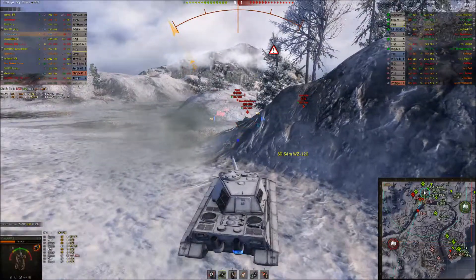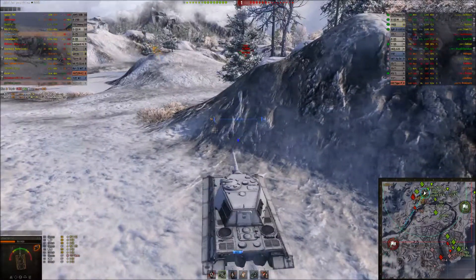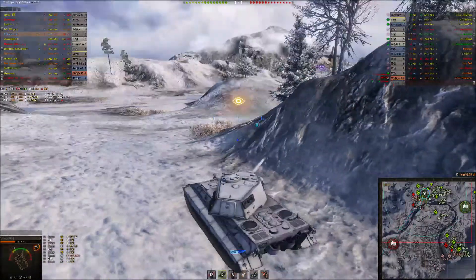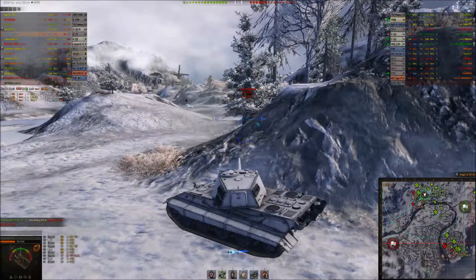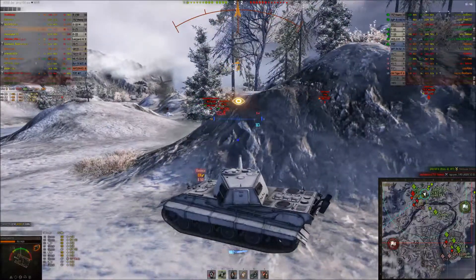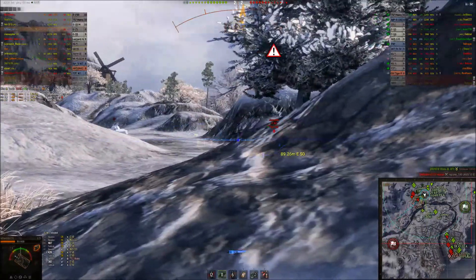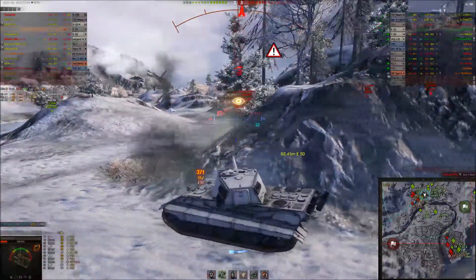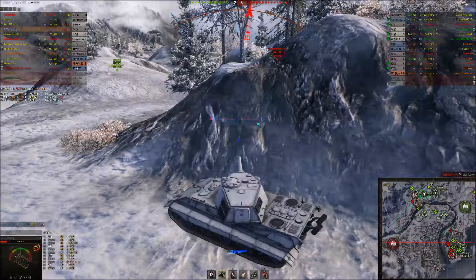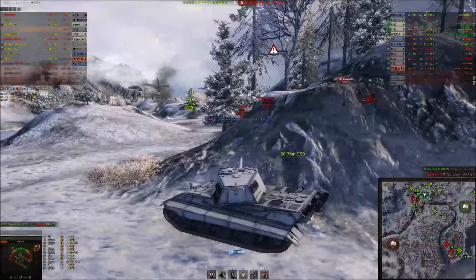I shot at the WZ and it bounced again. The E50 is the only one that's actually gotten anything through my armour. There's a little bit of confusion — I don't think it was the E50 shooting me earlier, but there it is. The E50 is shooting straight through the front of my turret, or maybe a little bit of my side is sticking out. I'm not angling this very well, mainly because I'm trying to stay away from the artillery. If I side-scrape properly here, it makes a very big target for artillery.